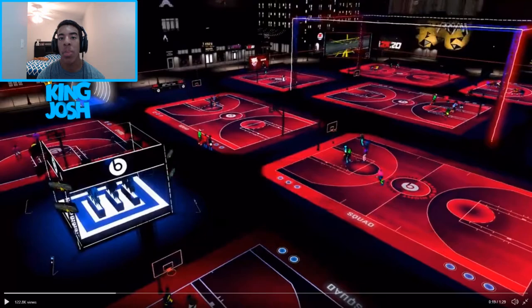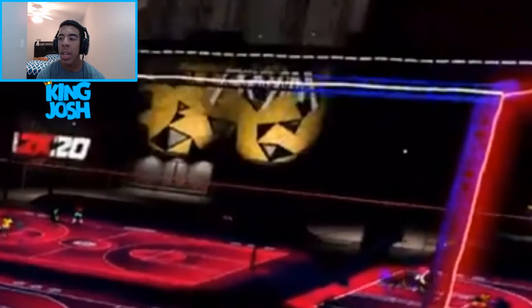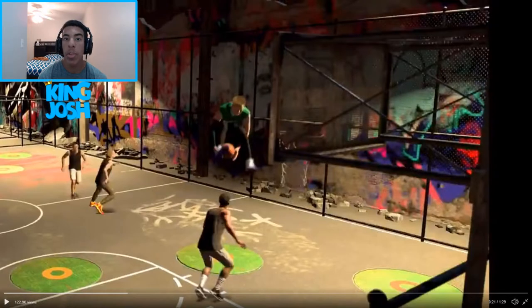You can see there is the Pro-Am building - it looks like the building for King of the Court, so I'm guessing it is matchmaking. From this screenshot you can see they added cages back in the game. It looks the exact same except I think the trampoline color was orange in 2K19, but it does look pretty much the same other than that.